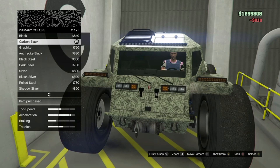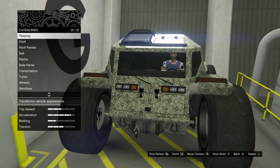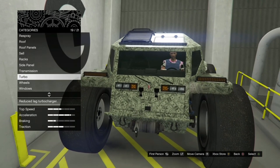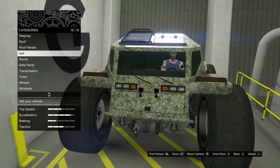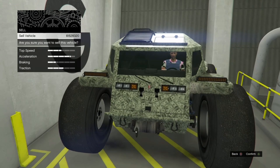Once you've got the menu up, change one thing on the vehicle — this saves the mods onto the vehicle. I'm just changing the paint. Then go down and sell the vehicle. Don't worry — it doesn't actually sell your car and it doesn't affect the daily sale limit; it's just part of the glitch. Confirm the sale, and once sold, you'll be put into a black screen with a loading circle in the bottom right corner.